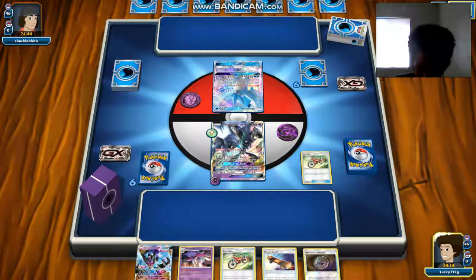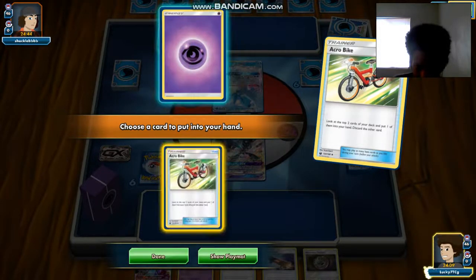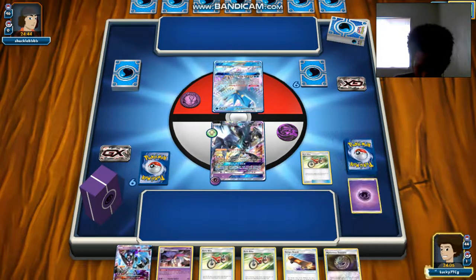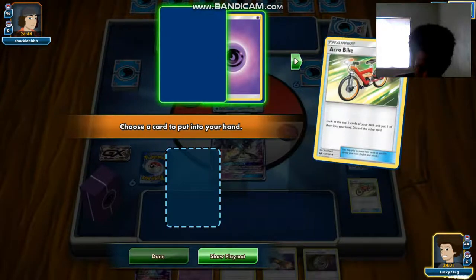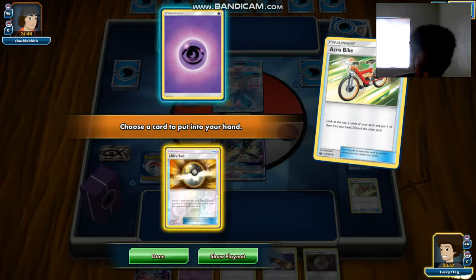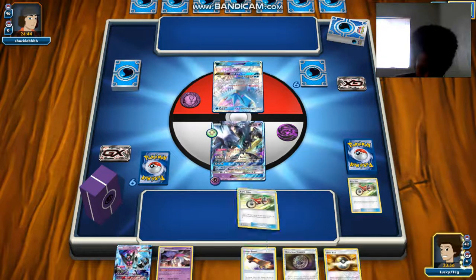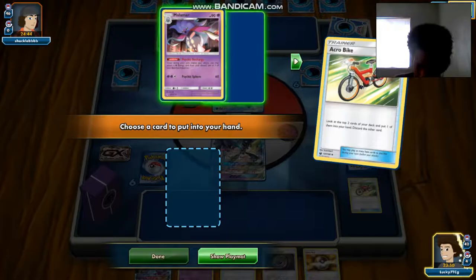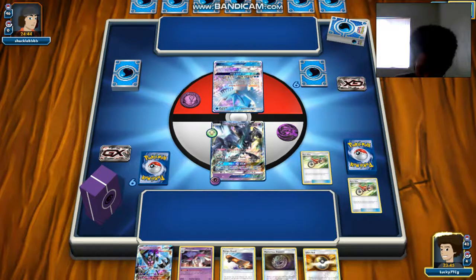I'm going to use Acrobike. I did try to make the deck work myself but it didn't really work out. We can toss the Psychic Energy into the discard — that's what we want to do. I'm going to Acrobike again to see what we can get. We got an Ultra Ball, which is pretty nice. We can get an Inkay down — pretty sweet. And we're going to Acrobike one more time and got a Malamar, with all these cycles going into the discard.